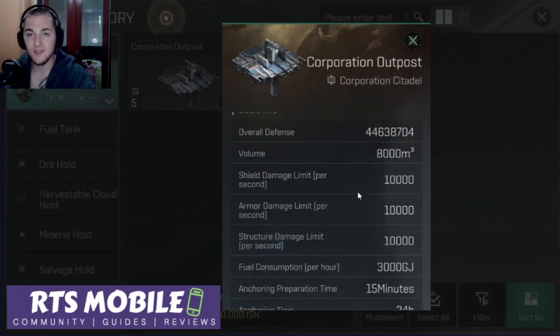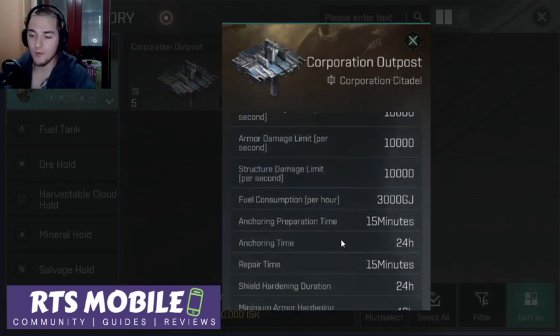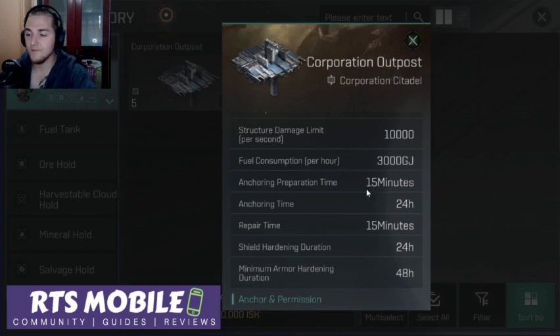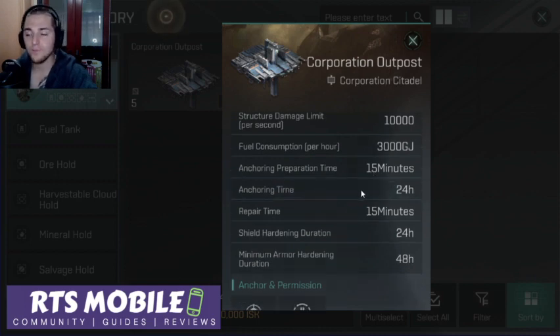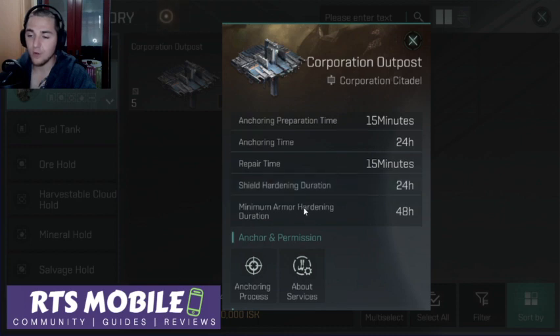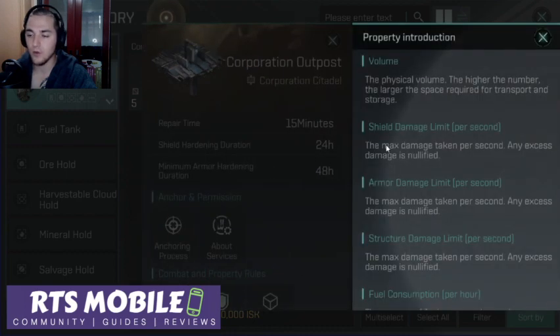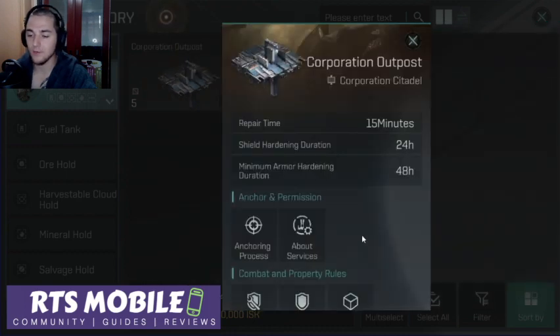But if you have a decent sized fleet, it will go down much quicker. Fuel consumption is 3,000 kilojoules an hour. Anchoring prep time is 15 minutes, anchoring time itself is 24 hours. And then we've got armor and shield hardening for 24 and 48 hours — so a 48 hour cooldown on armor hardening.